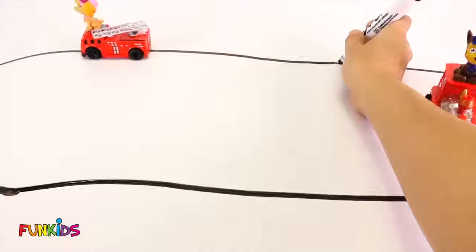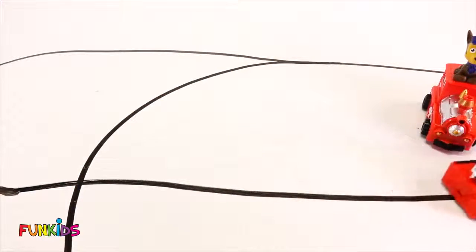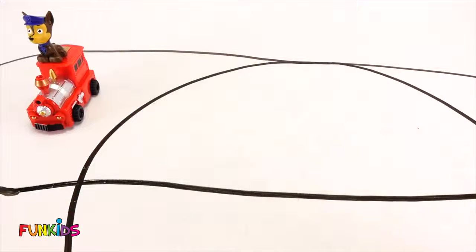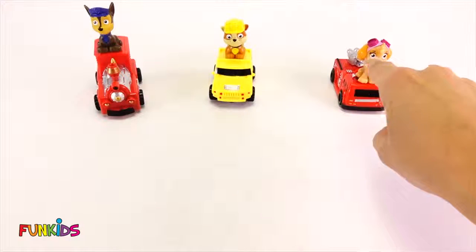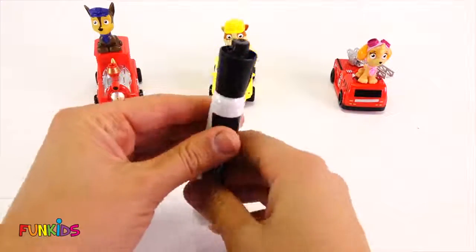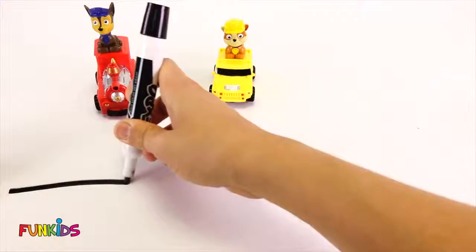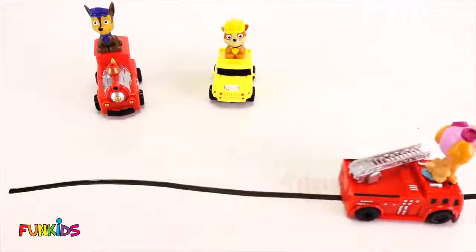Hi guys, look at these fun Paw Patrol we have today! Their vehicles follow when I draw a line with my marker. Let's start with Skye — she has a red firetruck. I'm gonna draw a line like this, and let's watch her follow it. There she goes, following my line!